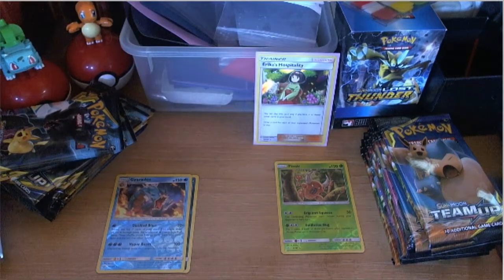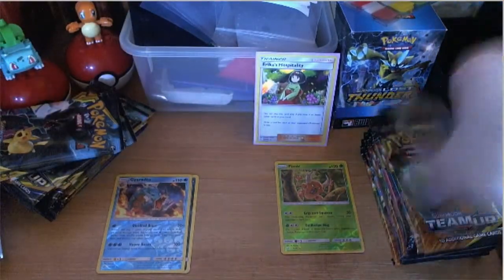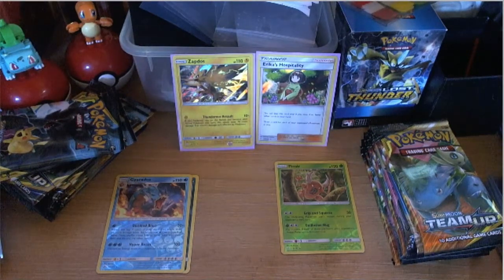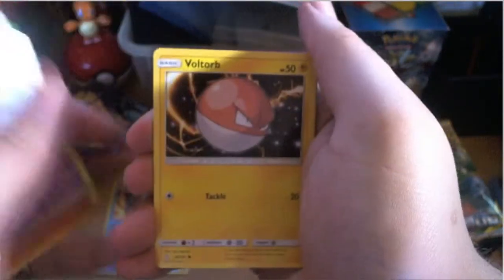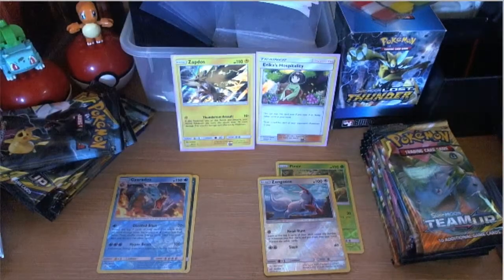A few points for Zapdos there. Matthew opens his next pack: Fairy energy, Tentacruel, Evelyn, Capitaine, Ponyta, Cosmog, Voltorb, Squirtle, Bronzor, and the reverse is a Zangoose — which is a rare. Then we got a full art Pikachu Zekrom — that is awesome! That's one point for the reverse plus another three for the full art. I am so jealous.